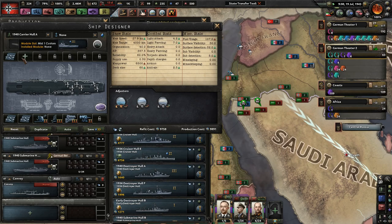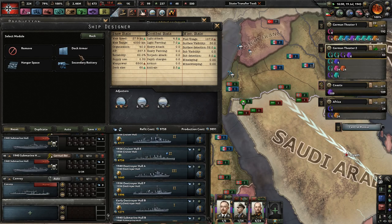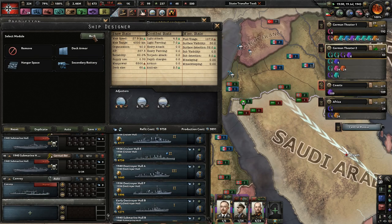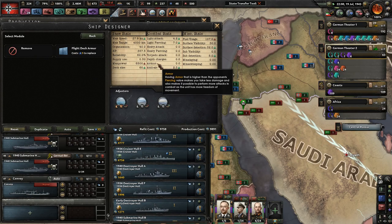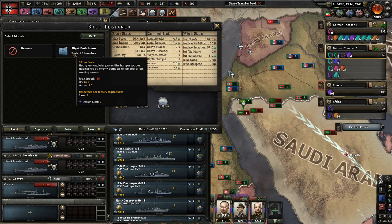You could do more hangar space — it will make you a little bit slower, but there's deck size right there — 20 more planes, which is pretty good. Since we're going to make four carriers per fleet eventually, that probably won't be an issue. Secondary batteries are kind of useless on a carrier, which shouldn't be engaging head-to-head against other ships. Let's get some armor just in case the carrier gets hit.